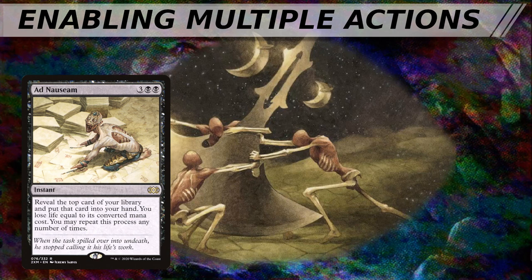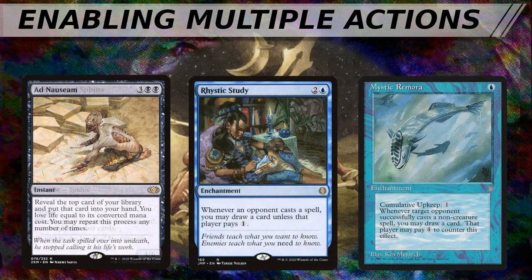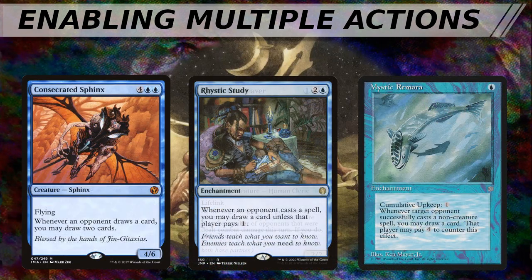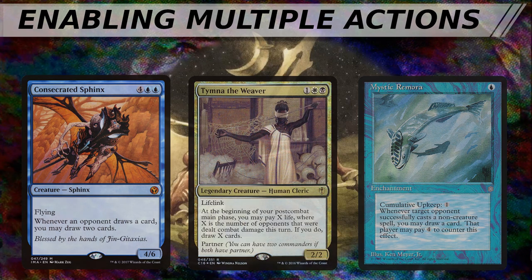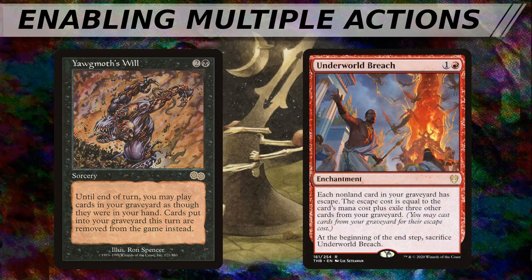In CEDH, cards like Ad Nauseam allow a player to add 20 plus cards to their hand relatively easily. Outside of CEDH, big draw spells provide similar access to large numbers of spells, as do draw engines like Rhystic Study, Mystic Remora, or Consecrated Sphinx. Don't forget about Tymna the Weaver either — we did a whole episode on her. Yawgmoth's Will was another classic CEDH piece used in combination with a stocked graveyard as a way to go for it, but it's been largely supplanted by the new Underworld Breach, which can fuel the graveyard with a number of combos while attempting to go for it.